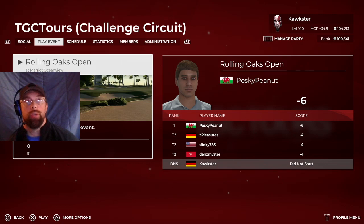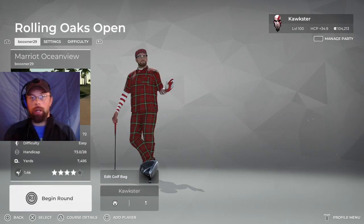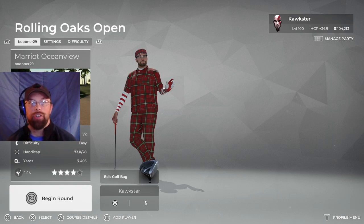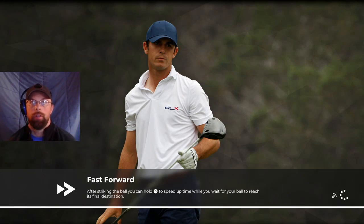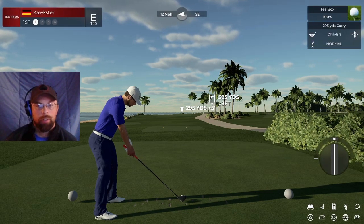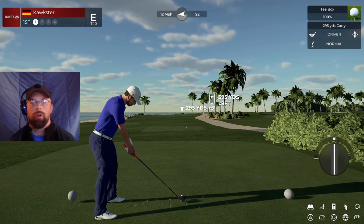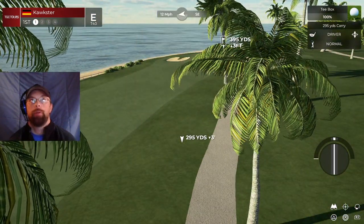We're going to play rounds 1 and 2 of the Rolling Oaks Open at Marriott Oceanview. I just did one quick practice round on here. I got a lot of things to do today, so let's bust these first two rounds out and let's get it done. Let's post some low numbers and have some fun. Also have the Rogue Energy going on. Got my grape flavor in there today. I water it down a little bit because it is pretty strong. Let's drop this in the middle of the fairway and let's go.